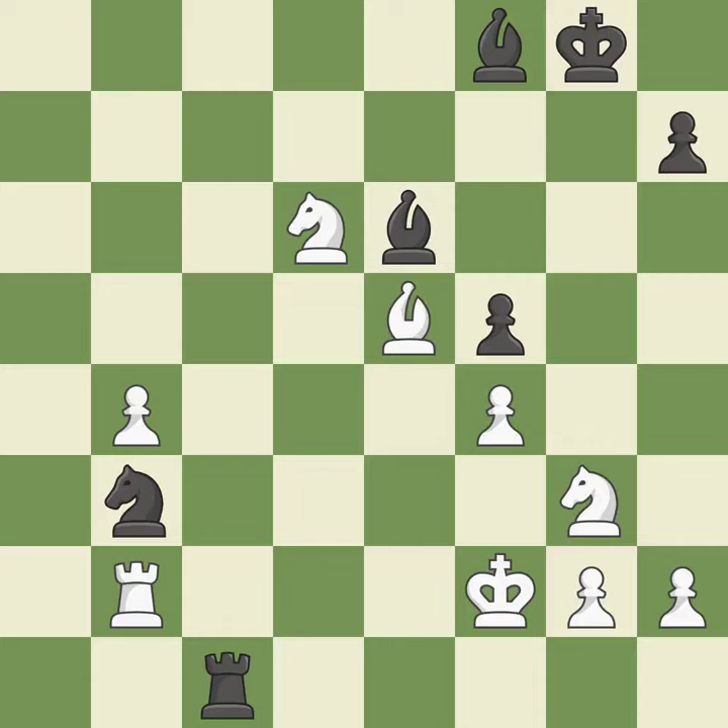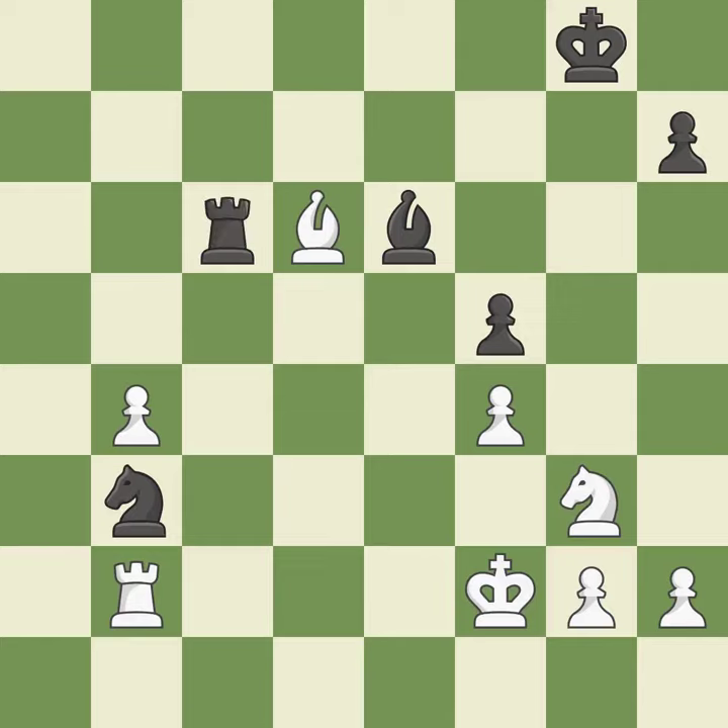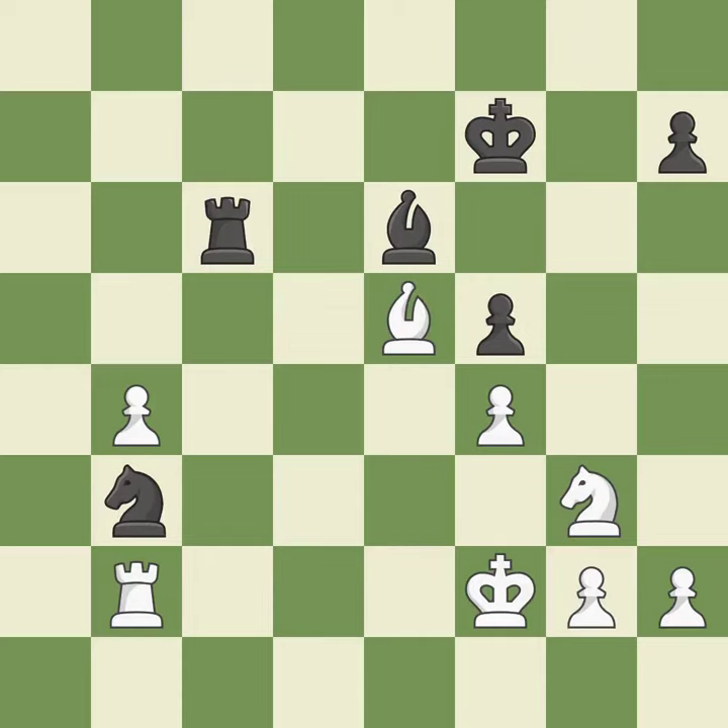This move puts the rook on a safer square — it is good. This is an equal trade — it is best. Takes back — it is best. This wins a tempo by threatening a bishop and forcing it to move away — it is excellent. The bishop now occupies an outpost, a secure square in the opponent's territory — it is best. A very strong play — it is excellent.